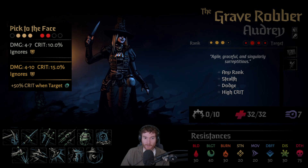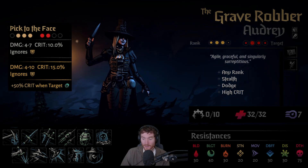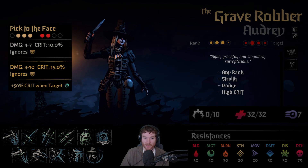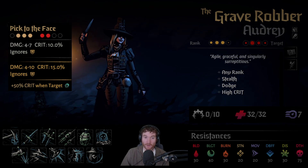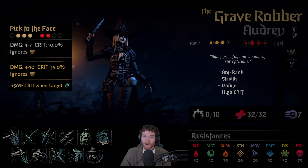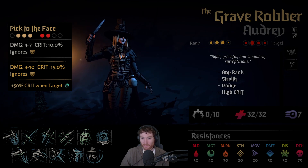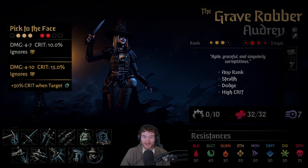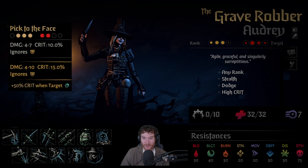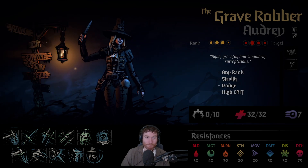There's quite a lot of enemies that generate block, and having none of your damage be reduced by that is decent. The combo ability is actually reasonable. Once you've upgraded the skill, you have 50% crit when attacking a target with a combo debuff. It can be used from position 1, 2, 3, which is fairly flexible, but it can only hit position 1 and 2, which isn't great. It's an entirely usable ability, but like the rest of the Grave Robber, kind of medium.